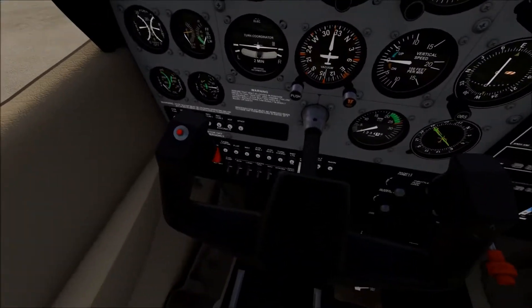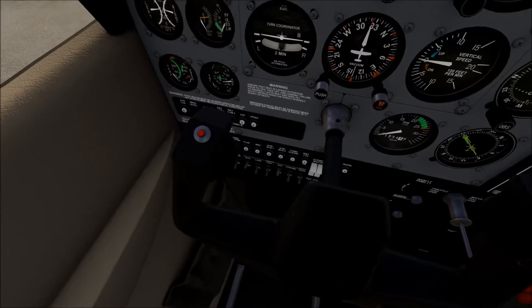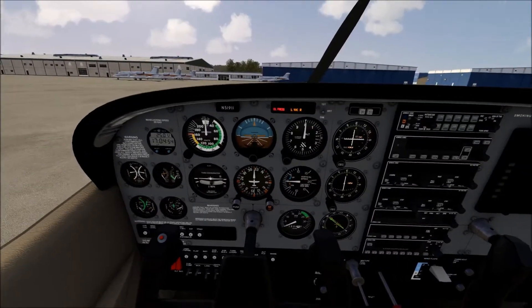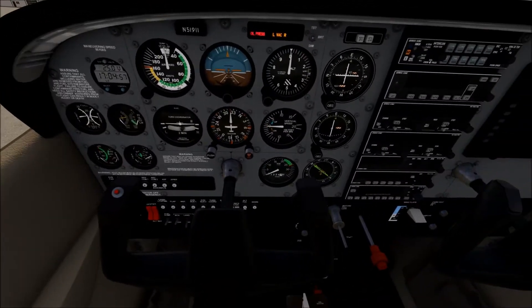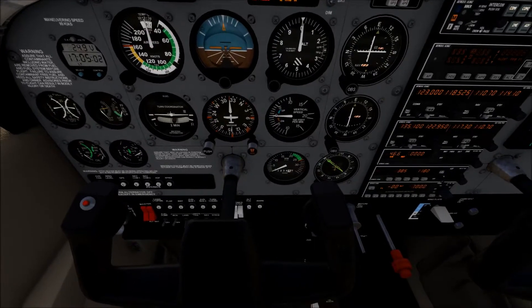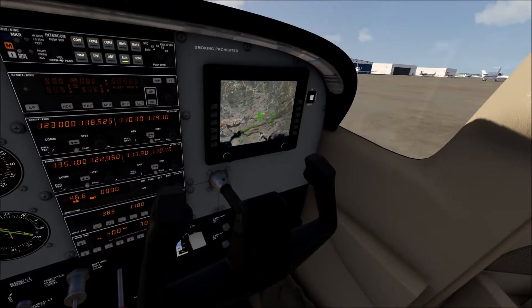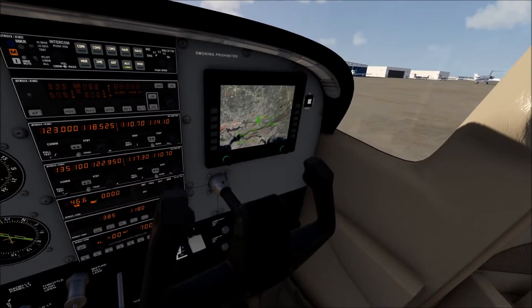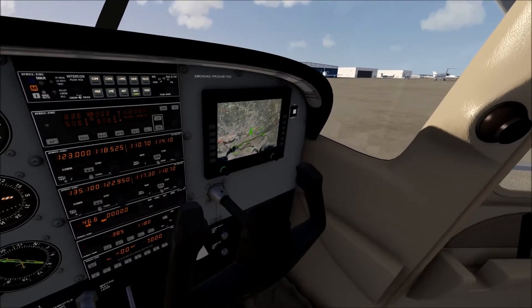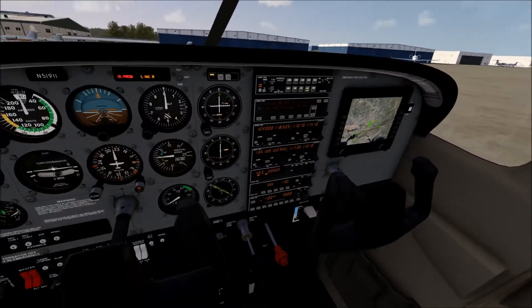Now that I have that up and running, let's get our nav lights on and our beacon lights on since we're going to start up soon. We'll also turn on the fuel pump. The fuel pump is not 100% modeled — the switch works, but you're not hearing the fuel pump sound we'd normally hear. I'm also going to turn on our avionics. We've got the little fake GPS on this side which at least shows our flight plan. I'm hoping they'll put it in the Hornet and the Eagle, but it's not implemented yet.